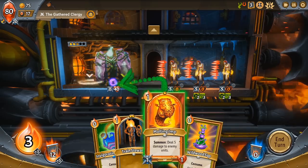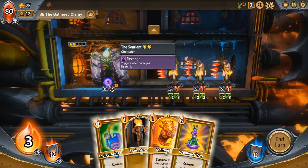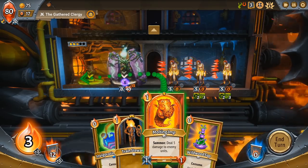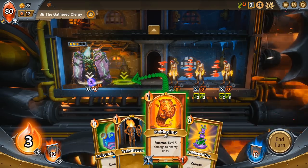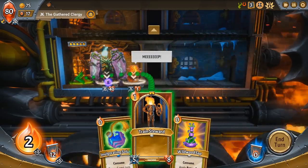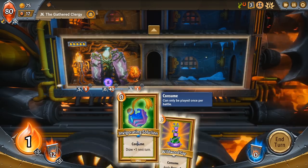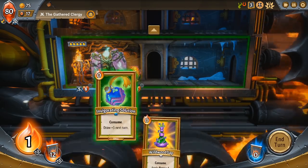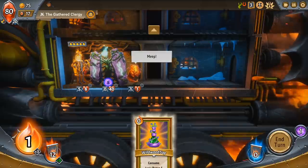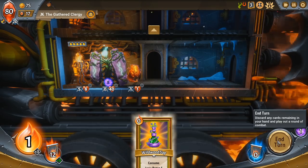We want to try and get those extra cards as much as possible. I'll sacrifice the imp and instead put a Train Steward behind our champion to protect him so he can keep attacking from relative safety. There's no reason for us to use the Wildwood Sap, but we will Consume the solution to draw extra cards. You can see our ember — our mana effectively to play spells — down on the bottom left. We've got the cards; you can see how much mana we'll get next turn and how many cards we'll draw next turn. Next turn we'll draw eight instead of five because of that card we just played, and we can just end turn. We defeated all the creatures that last round, so we're all good.